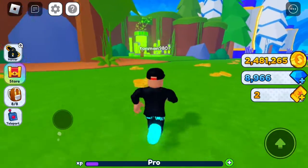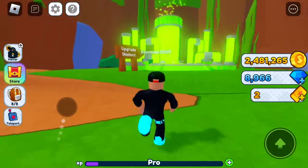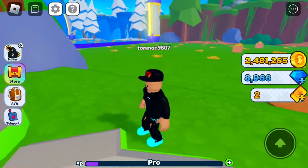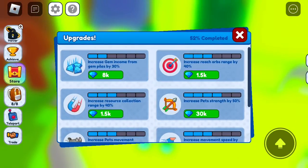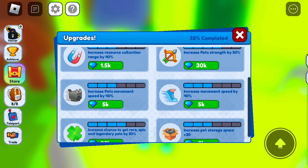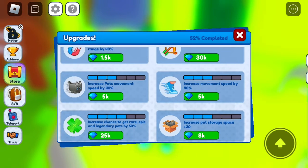Let's go to Zone 3. You've got the upgrades machine — I'm at about 52% on this. You have: increased gem piles income, increased orbs range, increased resource collection range, increased pet strength, increased pet movement speed, increased movement speed, luck, and pet storage.